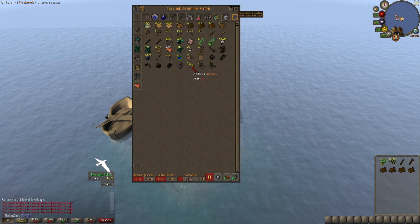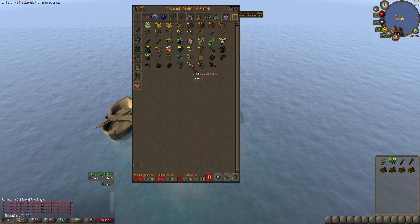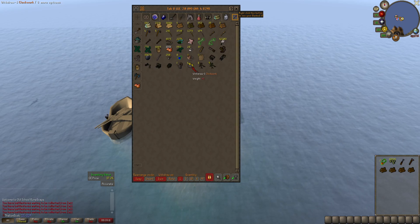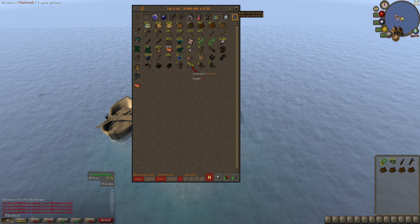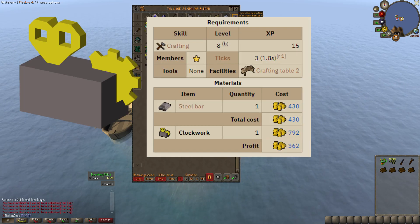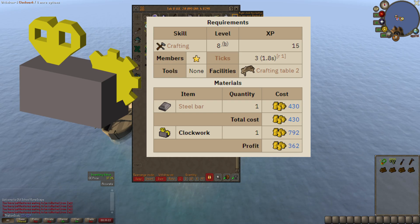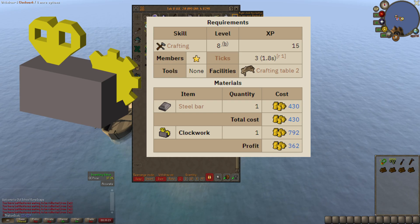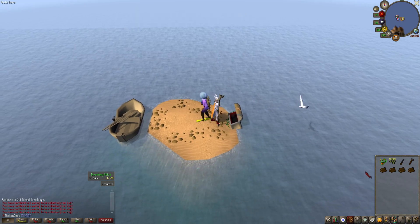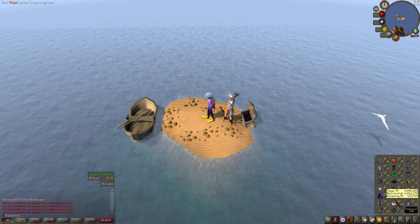The very first time doing a birdhouse run, if you're not aware, you need to get a clockwork — you need four of them. You get these using your construction skill: you go into your player house and construct something at the workbench, using nails or steel bars. You need four of those. I've got yew logs because that's the level I'm at.